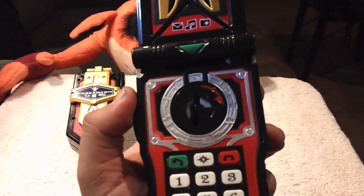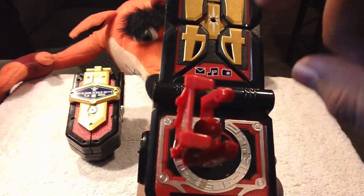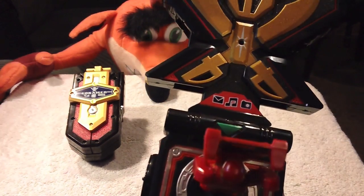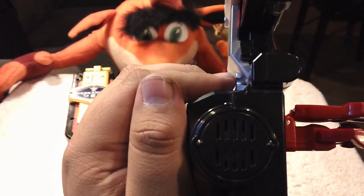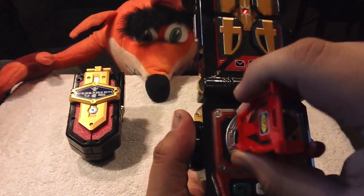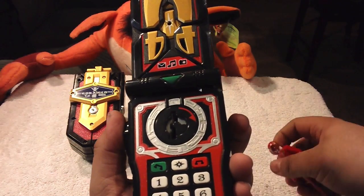I have the batteries in already - same tone, doesn't change. Let's insert the key - it says 'Aka Red,' so let's try that one more time with the speaker pointed toward you so you can hear it clearly. Definitely a really nice sounding announcement with the explosion you're used to hearing with these. If you were to pop this into the original Mobirates, all you'd get is a generic special ranger key sound - the same generic one you'd get for common rider keys.